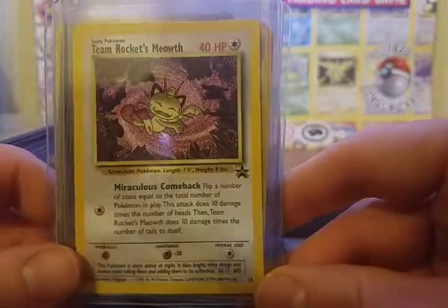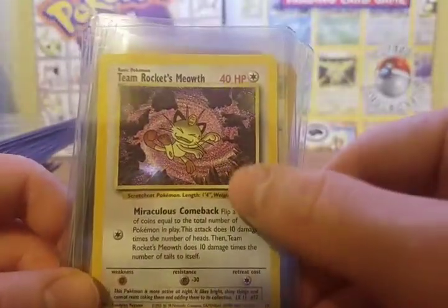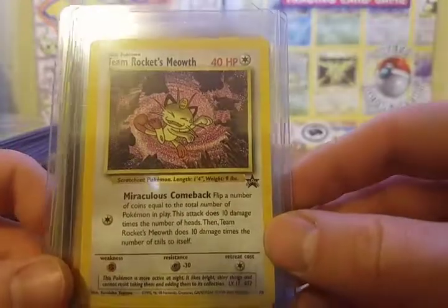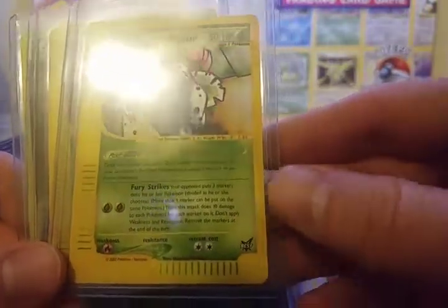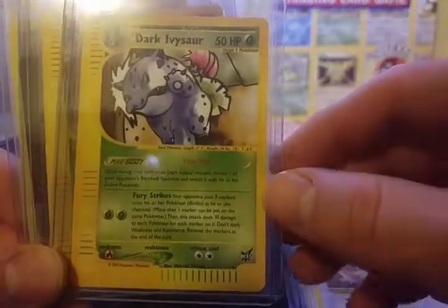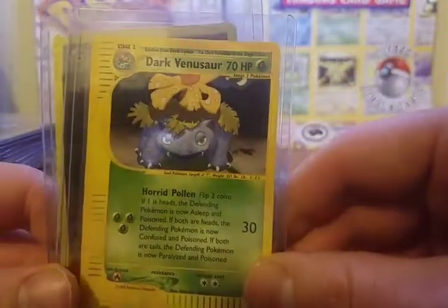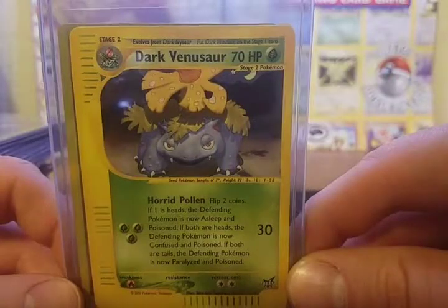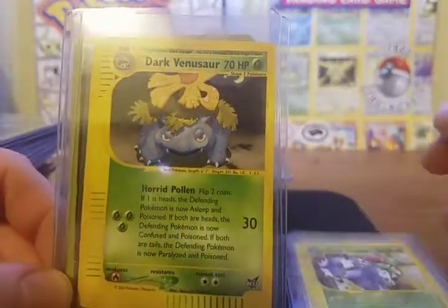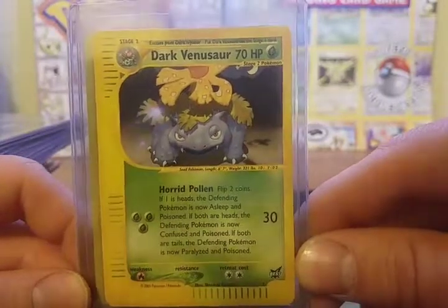Next up we have Team Rocket's Meowth — another promo card, which I thought was pretty cool. You could associate this more with the Gym Challenge or Gym Heroes, because there are Team Rocket's Pokemon in that set, but I just thought it was cool and wanted to show it since I'm showing all the Team Rocket cards. Next up we have two cards from the Best Of promo sets: Dark Ivysaur and Dark Venusaur. I thought that was really neat, because there is a Dark Blastoise and a Dark Charizard, but there was no Dark Venusaur. So they finally came out with a promo of Dark Ivysaur and Dark Venusaur. I'm pretty sure there is no Dark Bulbasaur.